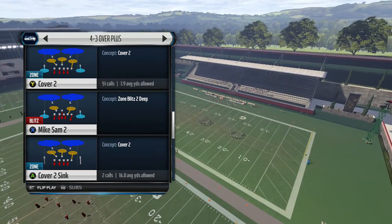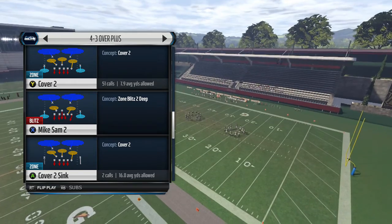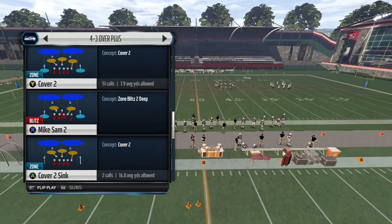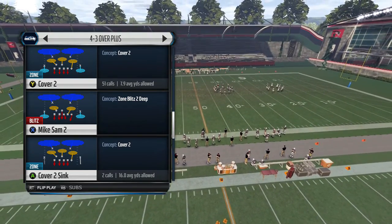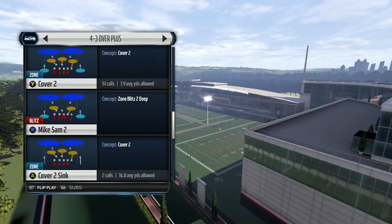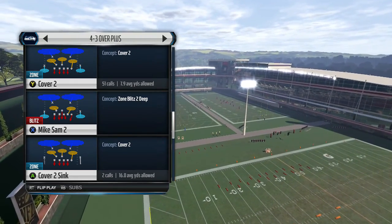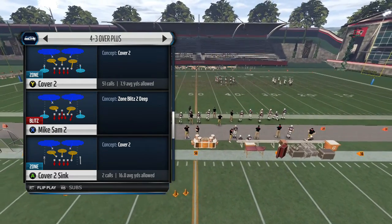This is going to be a video we typically don't do. The formation is going to be 4-3 Over Plus, and I'm going to show you how to do the manual turbo rush. This turbo rush is going to become very popular in MUT, even in ranked games as well. For those of you that were familiar with the DIME 146 concept, this is right there along those. It's not as good as that and the 3-3-5 was, but it is still a good blitz.